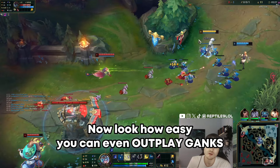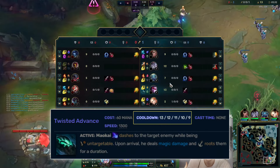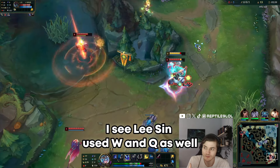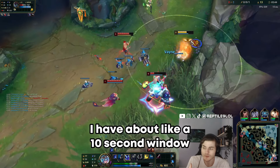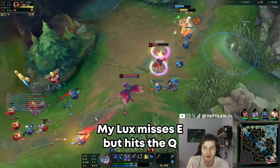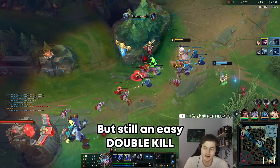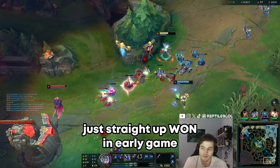Look how easy you can outplay ganks if you just track cooldowns. Maokai's W is a 13-second cooldown at level one and his Q is a 7-second cooldown. Zyra used W and Q as well — her Q is a 10-second cooldown and her W is a 12-second cooldown. So right now I have about a 10-second window where enemies can't really do anything to me. My Lulu misses E but hits Q so we get the kill. I should have been spacing forward but it's still an easy double kill and the game is basically over.